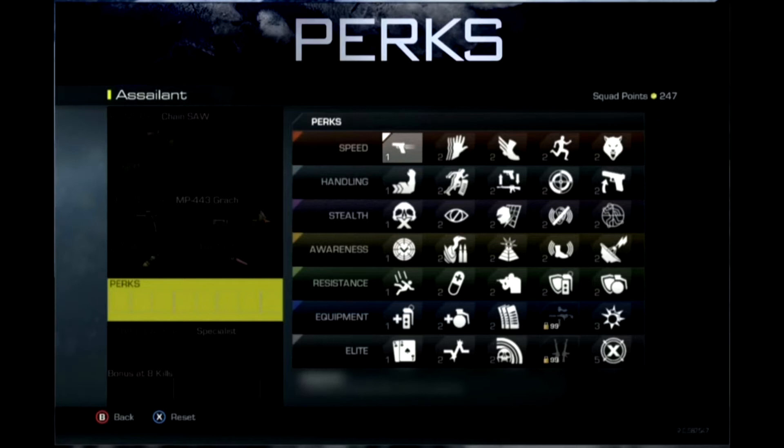Okay, the first set is Speed. First one is Quick Draw — it's one point and means you can aim down sights faster. Next is Sleight of Hand, two points, means you can reload quicker. Next is Agility, which means you can run around faster. Conditioning is also two points, which means you can run for longer. Finally there's Stalker, which means you can ADS and move at the same time, and quicker.